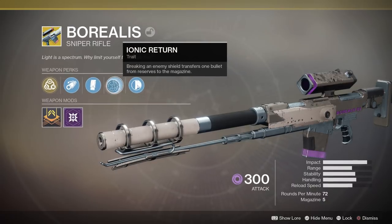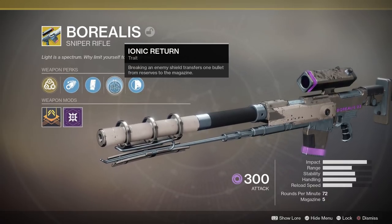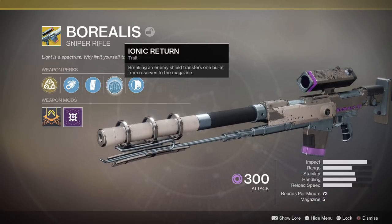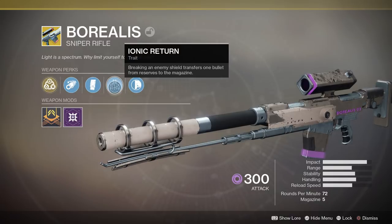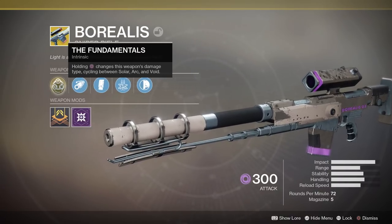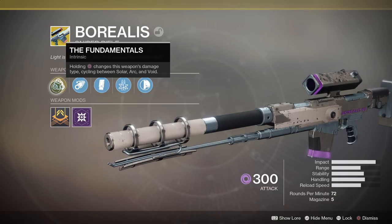That first shot that you send towards the enemy and pop his shield, it's going right back in so that you can then shoot him in the face. With a magazine size of 5, it's pretty damn good for overall DPS, as long as you're landing your crits. And this exotic sniper has the added bonus of being able to switch between solar, arc, and void damage.